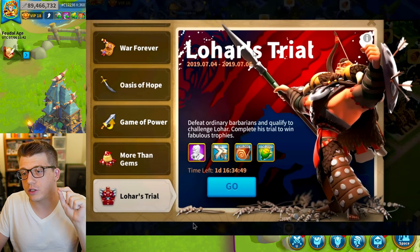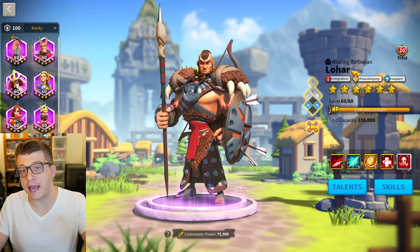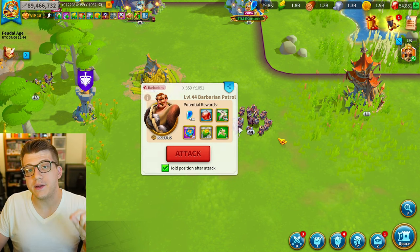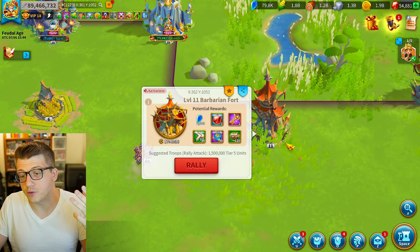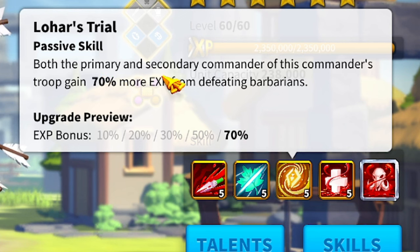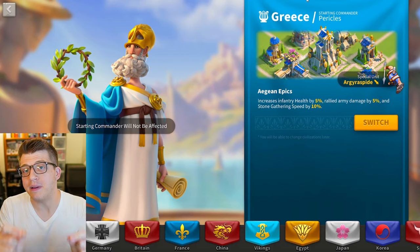A few days after the Rise of Kingdoms event is another event called Lohar's Trial. This recurring event is the only way to unlock the epic commander Lohar. It's important to get him as early as possible because Lohar is a peacekeeping commander — garbage for PvP, but one of the best commanders for defeating PvE content including barbarians and barbarian forts. His third skill gives you 70% more experience from defeating barbarians for both the primary and secondary commander, so Lohar will help you level up all your other commanders much faster.